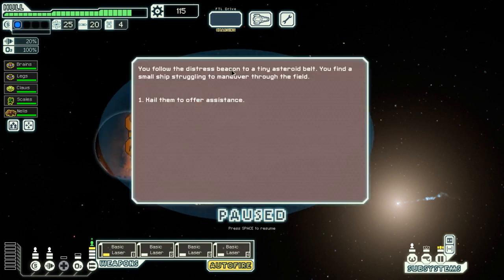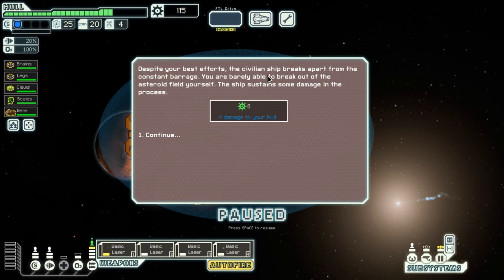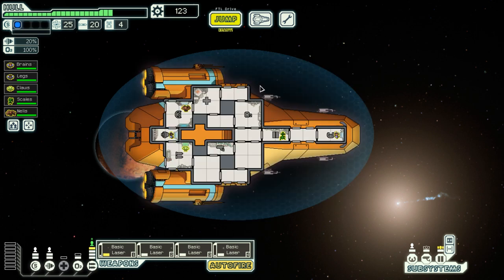I follow a distress beacon to a tiny asteroid belt and find a small ship struggling to maneuver through the field. Let us hail them and offer assistance. Their shields are down and they won't last long — I can shield them or not. A true pangolin shields their young with their superior hide. I don't have any superior hide and my hull is going to take quite a bit of damage as a result, but I am a hero. That was not worthwhile — the alien ship breaks apart and I take a lot of damage myself, but at the very least I got a little bit of scrap.